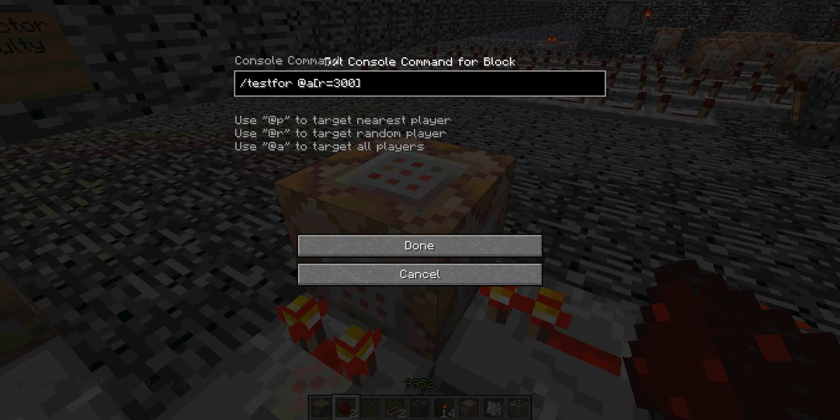Then you put a repeater here and a command block that uses /testfor @a with an open bracket, r equals the radius of whatever you're building, close bracket.